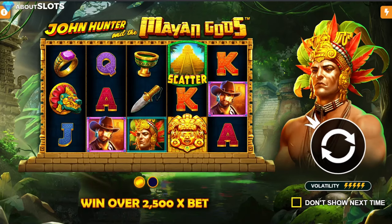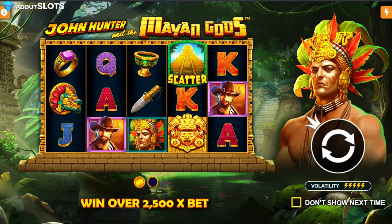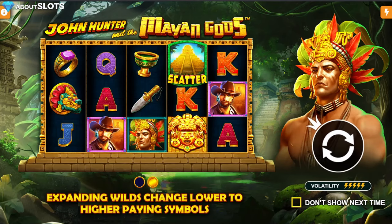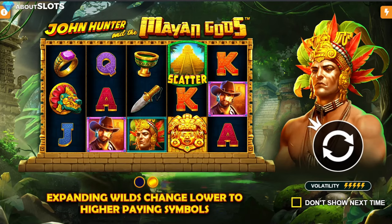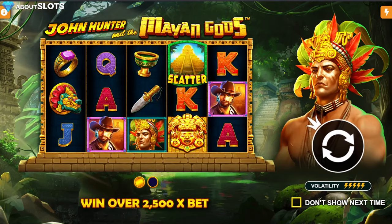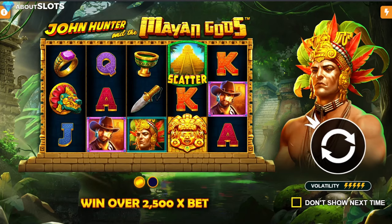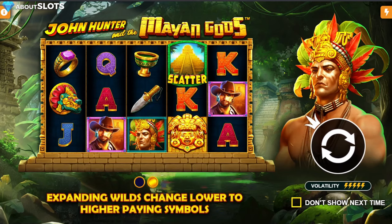Ladies and gentlemen, as you've heard before, welcome to a new exclusive video review for aboutslots.com. Today we're looking at John Hunter and the Mayan Gods. You can win up to 2,500x your bet, which is fairly low these days, but it's a 5 out of 5 volatility game.